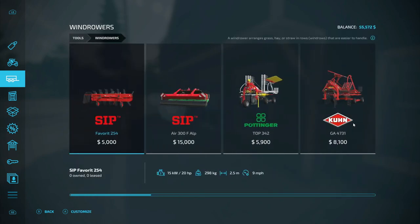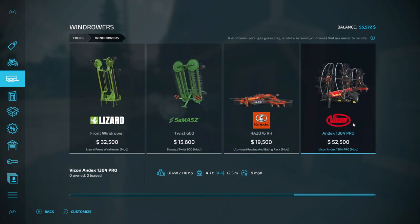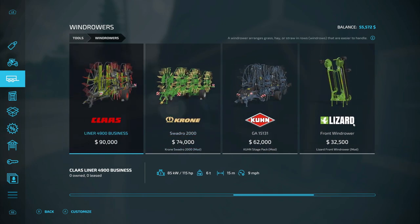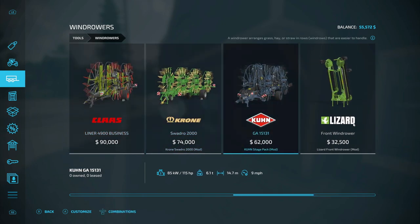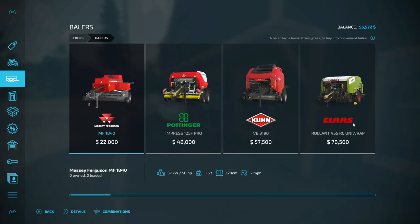Wind rollers is next. We don't have a 3-point on the front, so we can't use these two. That's 62, that's 14.7, that's 19 — that's bigger than this one. You know what? We can skip the wind rollers and go straight for the baler.